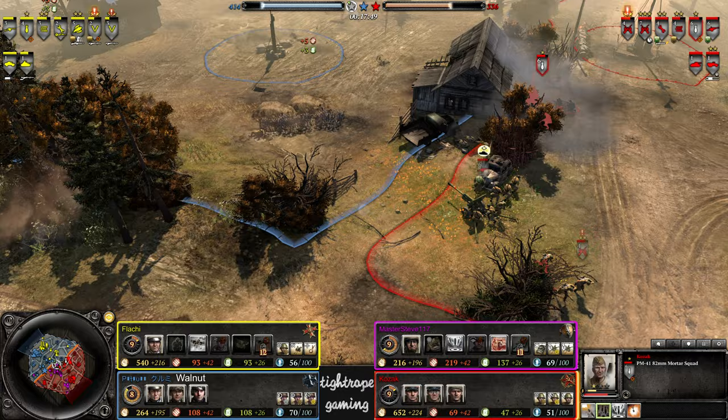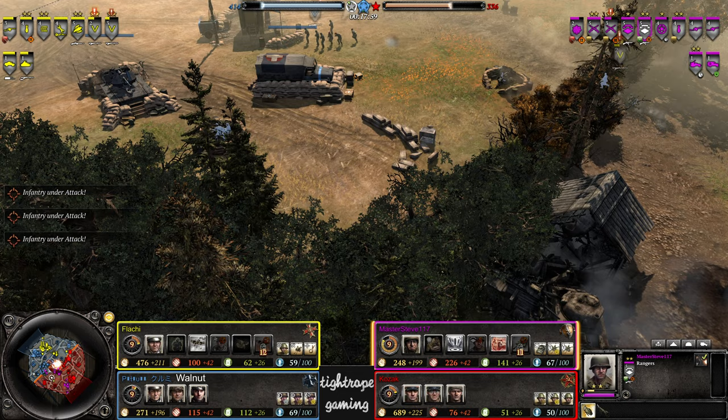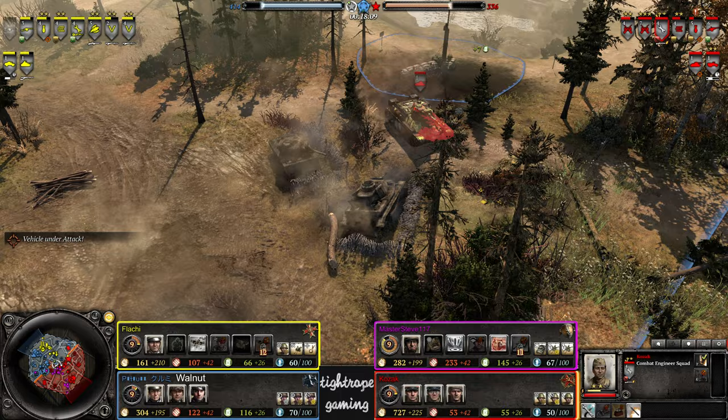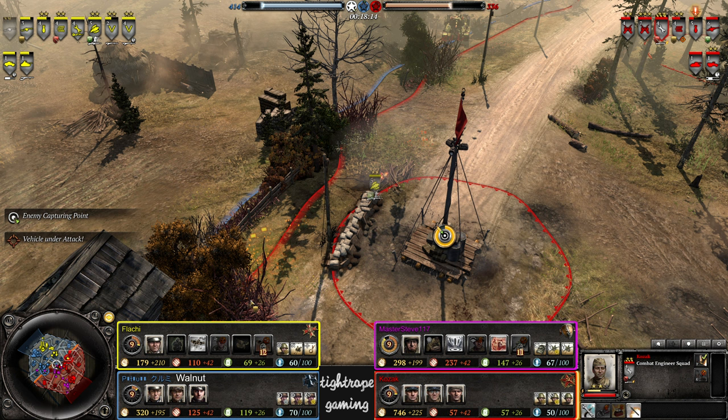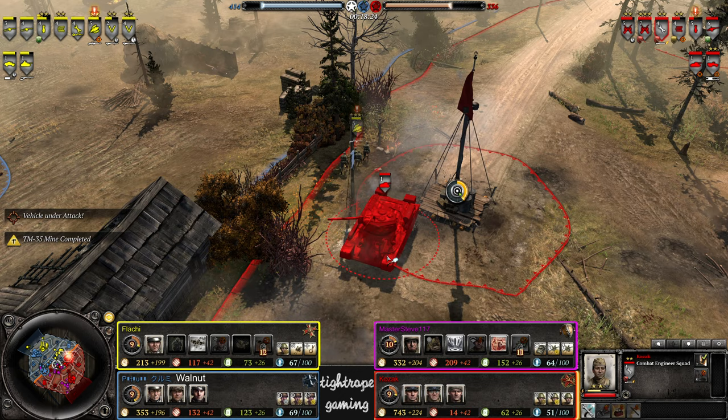I see a mortar going to work on the Soviet mortar. Just got an easy kill down the side. The Panzer 4 is operating through the center — quite a few mines coming out from Kozak. Good idea, still, he hasn't slipped his commander though. Crushing a few of those S-mines away. Oh, that topped up — could have been a nasty shot, cut his own sandbags in the process. Panzer 4 rolling up, not fully repaired. Double AT gun for Flachy as well.